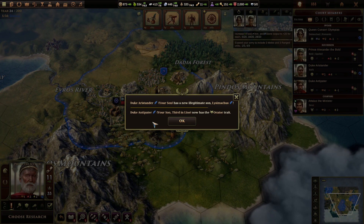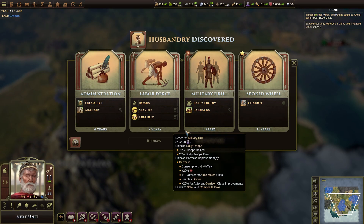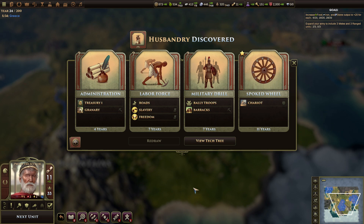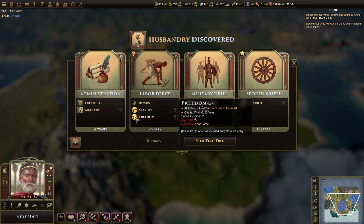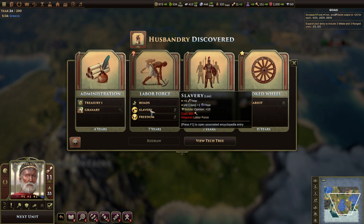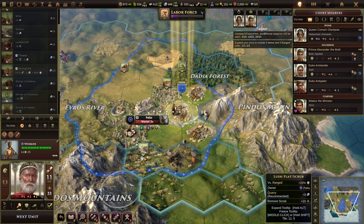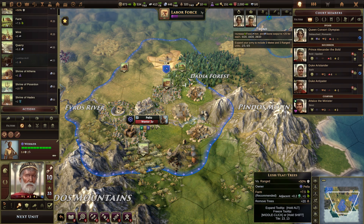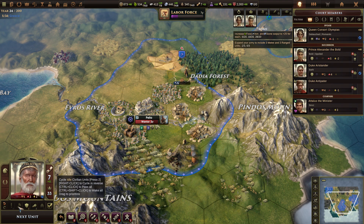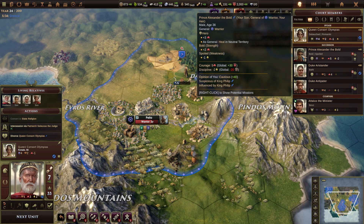Lysimachus. And Antipater now has the orator trait. What am I going to do with this son of a bitch? Slavery and freedom — requires labor force. Oh, I needed this for roads. Can't add road. Take seven years — he's going to cark it before then. I need another farm if you could please be so kind, thank you very much. How old are you? She's doing all right for a 55-year-old woman. Thirty-six.